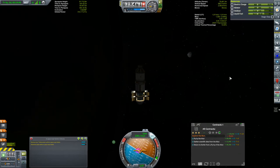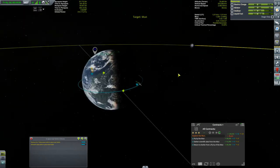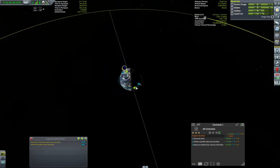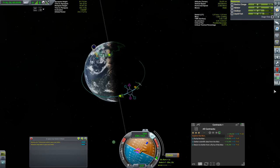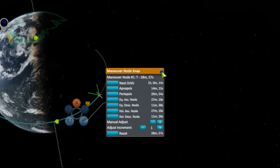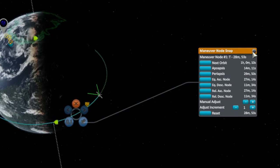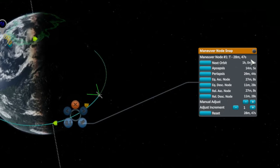Let's set up our free-return trajectory. We'll select the moon as a target and put in a maneuver node. Now that I've got the tracking station upgraded, I have maneuver nodes. I also have a mod by DMagic called Maneuver Node Evolved installed, which adds extra toggles — including snapping to Apoapsis, Periapsis, and the various ascending and descending nodes. That's pretty neat.